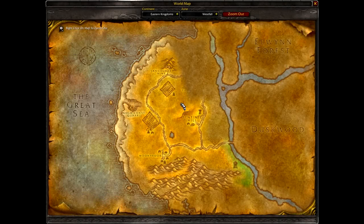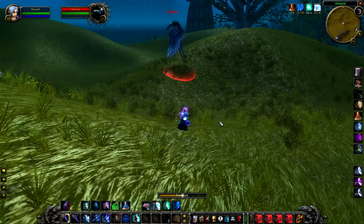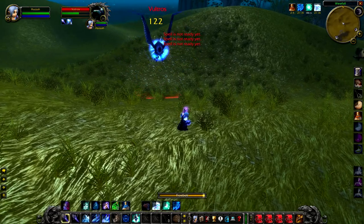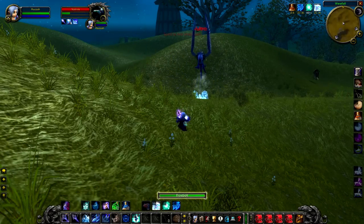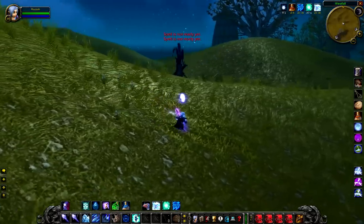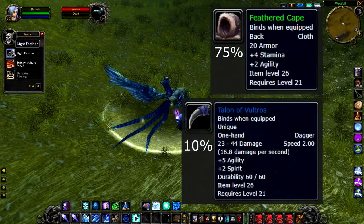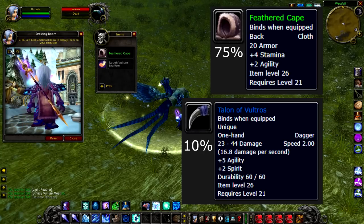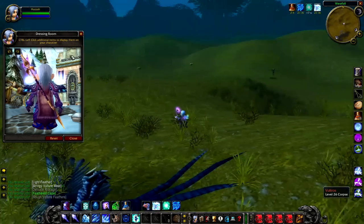Up next we have the rather elusive Vultros at level 26. You might not have seen Vultros around even though he's so close to Sentinel Hill — the reason being that he has a 2-day respawn timer. This mob is so good that if you do see him, you have to kill him. He's considerably higher than the average level for the zone, so you're probably going to need someone higher level to help you. If you can kill him, he has a 10% chance to drop the Talon Vultros, an absolutely fantastic rare dagger. Not only that, but a 75% chance to drop the Feathered Cape, which is a really good cape. Again, with a 48-hour respawn timer, if you do see him, please kill him as fast as possible.